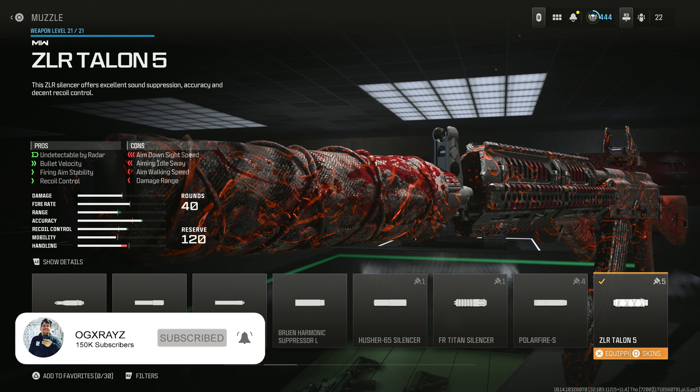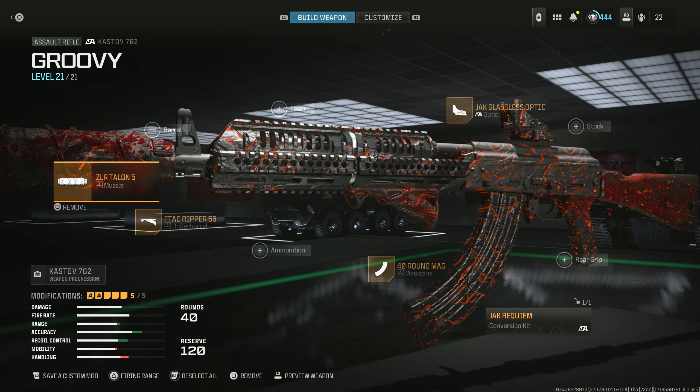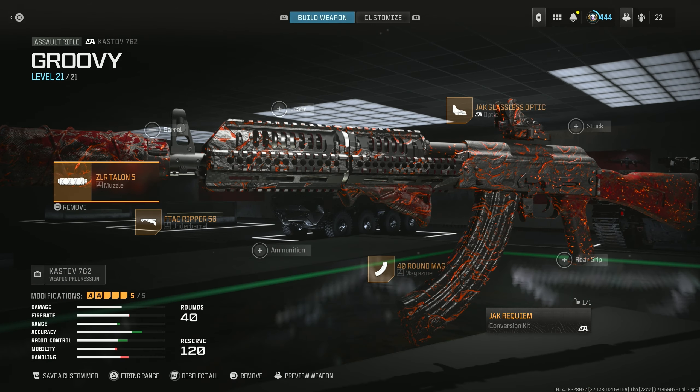Welcome back to another video. We're going to be checking out a weekly challenge reward — I can't believe we haven't done a video on it yet. The Jack Requiem is the week two reward, already completed. The Jack Scimitar kit is also done, and that's going to be the next video. But this one is for the Cast Off 762, which is for the FJX Horus.